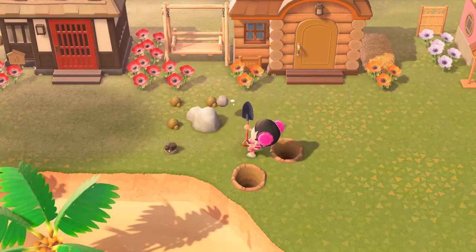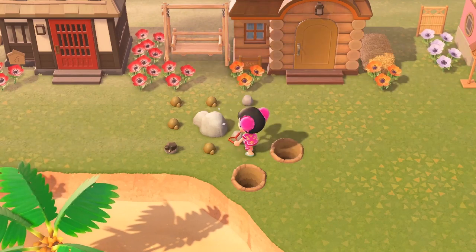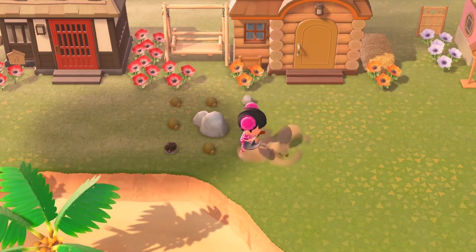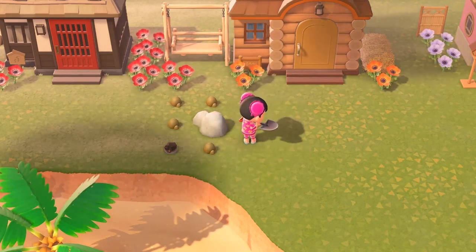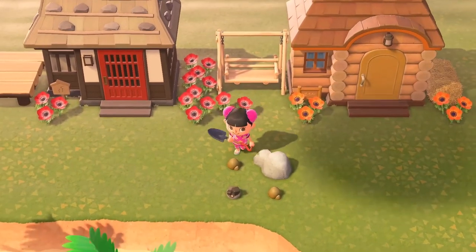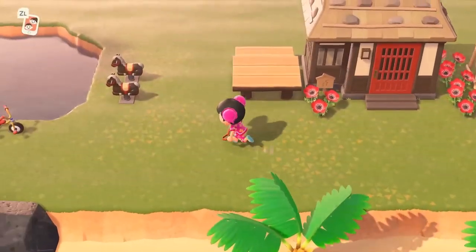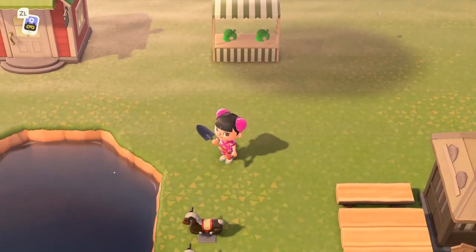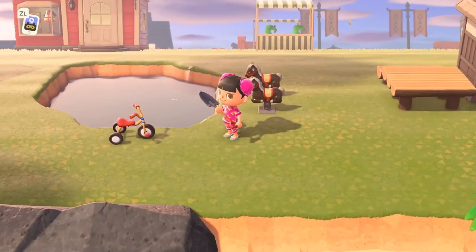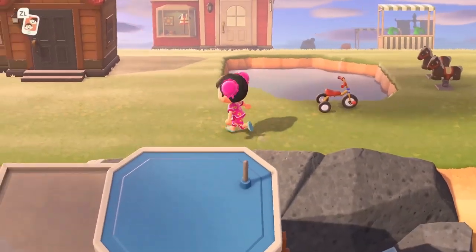Oh well, I'll make it back somehow. Let me check what's in this rock — I got some clay, some iron nuggets, regular stone, more iron nuggets, and another stone. I don't mind getting clay because that's actually a resource I don't have very much of, and it's pretty useful — you can make pictures, vases, pots. I like to decorate, so having materials to craft decorative things is always good.